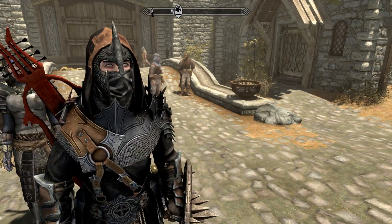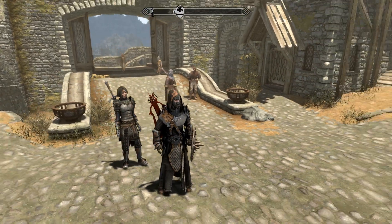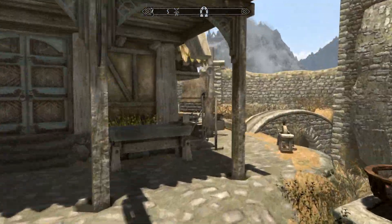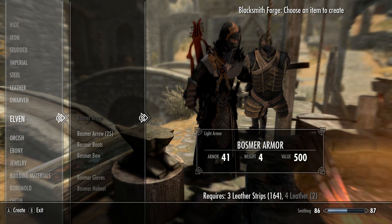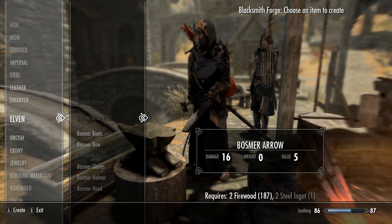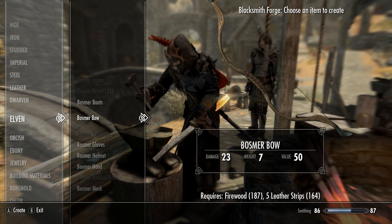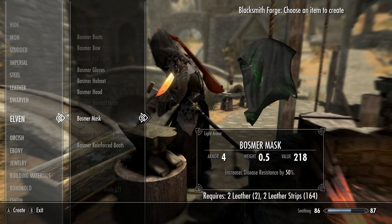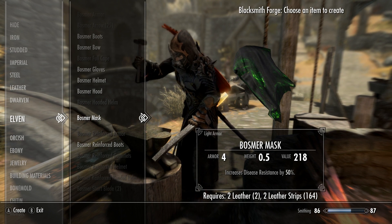Hi guys, Vex here. My character looks friggin awesome. This is actually not the fearless priest stuff except for the main armor — this is actually the Bosmer armor, which is from another mod. Let's go take a look at what I made. I made it — it's an Elven and then Bosmer. So there's the armor, the light armor. If I want to make some more, those are pretty good arrows especially for the price. This light armor mask apparently makes you resistant to disease, which is neat.